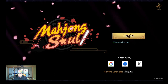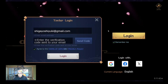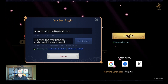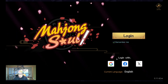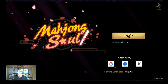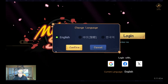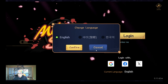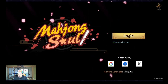This is the login page. You can log in with Gmail and other options: Google, Facebook, and X. The current language can be set to English, Chinese, or Korean. This time I log in with Facebook using English.